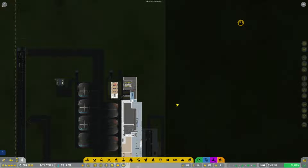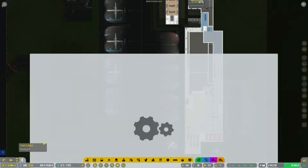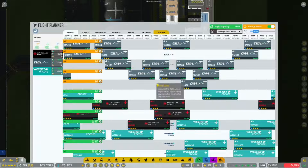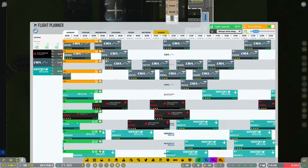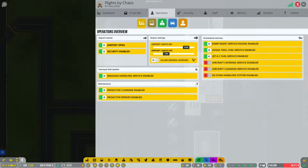Let's get straight into it and see what's going on. First things first, I'll speed up the game and have a look at our flights. We've got a number of assigned stands and we're slowly making our way through, but there's not enough airlines - though there's a fair bit of traffic. What we could do is open up an additional regional airline, so let's pop into contracts.